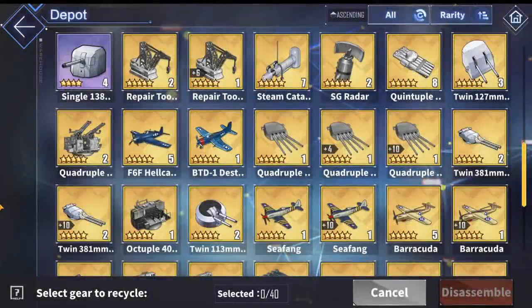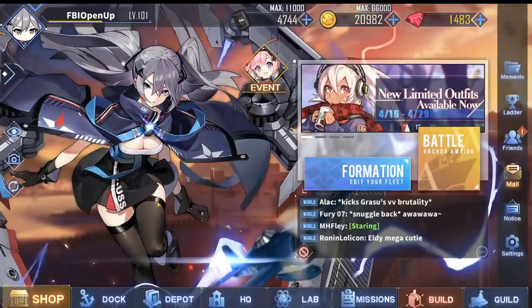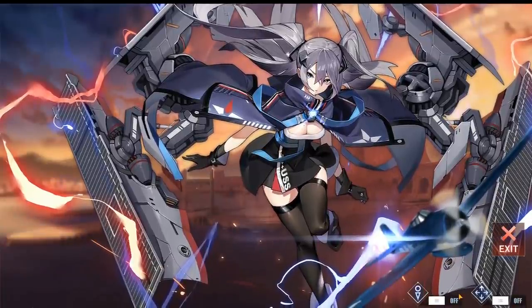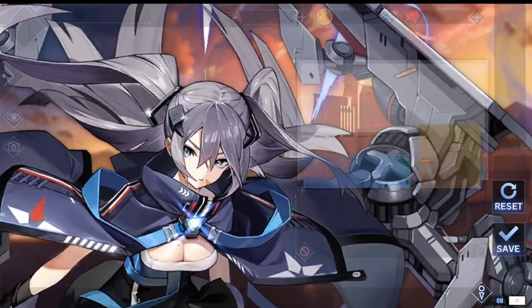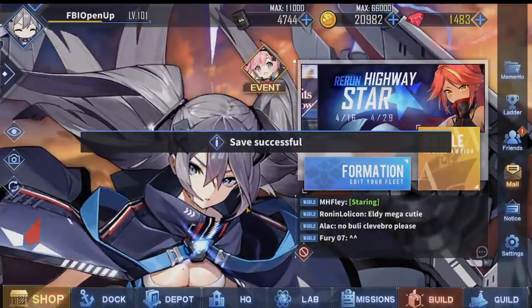I started from a maximum of 300 depot items, and now my capacity is only at 247 — meaning I saved 53 inventory spaces by following these tips. That will be all for my gear management and disassembly tips. If you found this helpful, consider dropping a like and subscribing, and don't forget to press the notification bell for future uploads. Feel free to leave a comment if you have any questions and I'll try my best to reply. See you guys in the next one, bye!